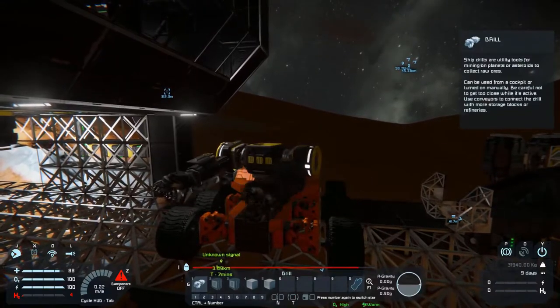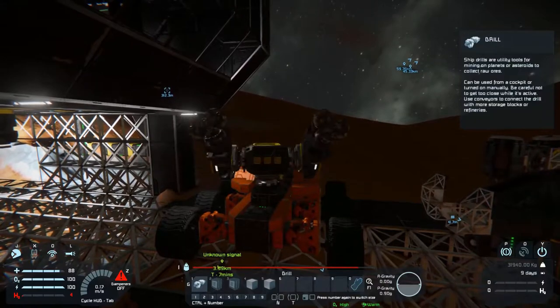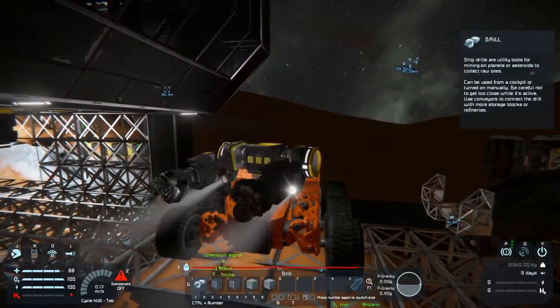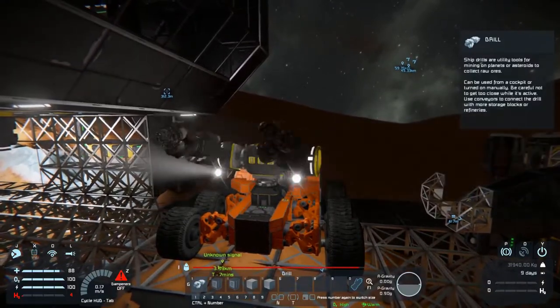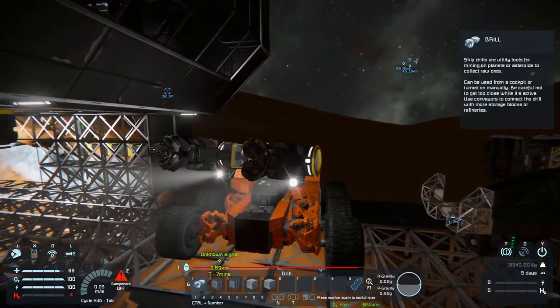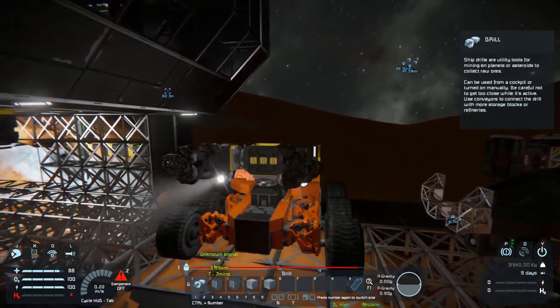Make sure you have the script loaded, by the way. If you do not have Whip's turret script loaded it will not work. If you press C while it's set up like this, the spotlights will come on. I'm pretty sure there's a way to get the spotlights to come on and stay on, but I don't really know what that is — I haven't really fooled around with it much.